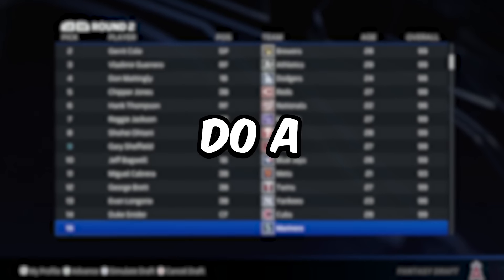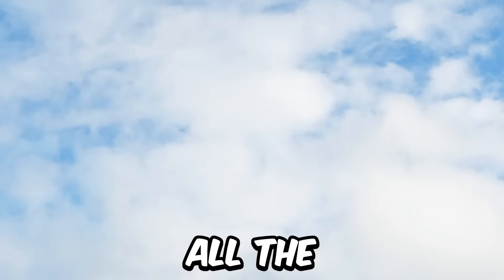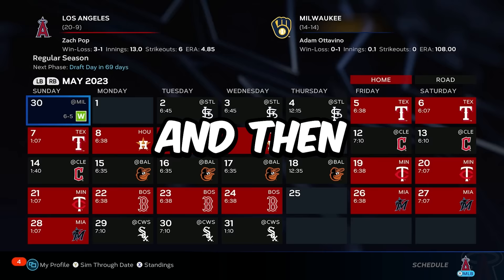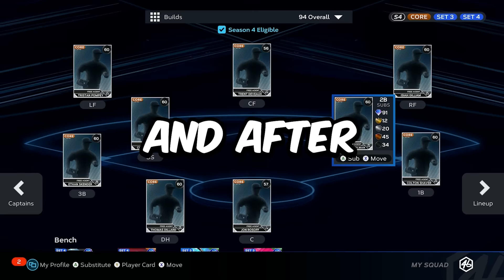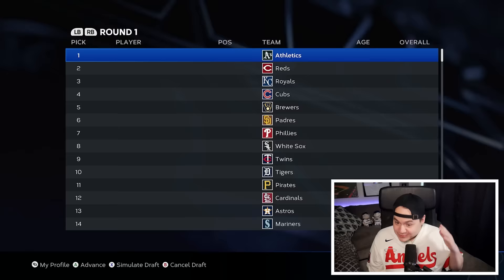I'm going to do a fantasy draft in franchise mode that includes all the MLB legends in the game. Then I'm going to simulate one season to see which team wins the World Series. After the simulation, I will be building that World Series winner in Diamond Dynasty. So let's get this fantasy draft started.